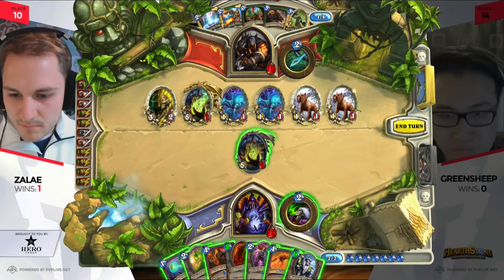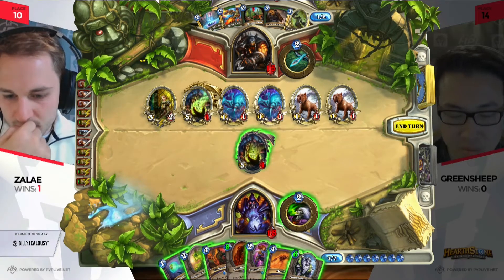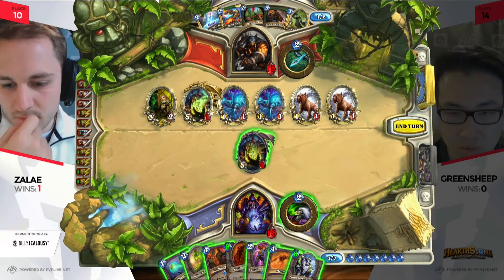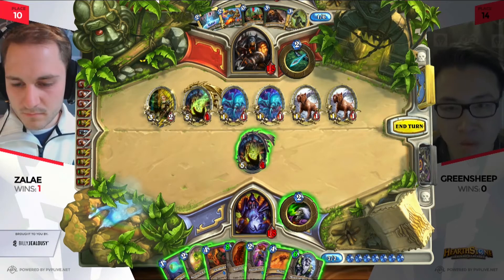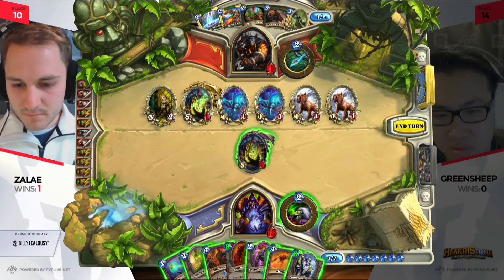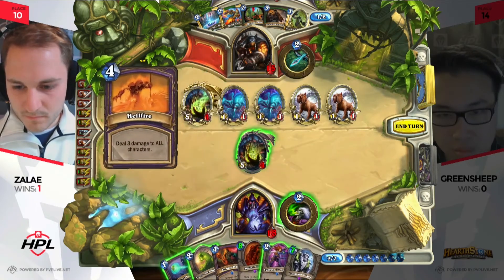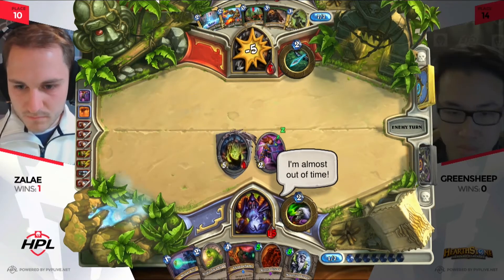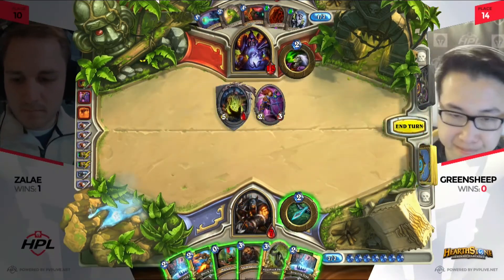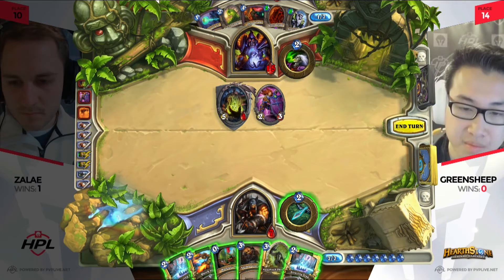Now Zelay is faced with a big turn in front of him. He's got a great Hellfire if he wants it — this Hellfire now suddenly looks beautiful. He's also got a Mortal Coil to take care of the Lotha, can eat the Knife Juggler from there, and use Sunfury Protector to help protect himself. He decides on the Hellfire — going five damage to face while keeping a minion on the board. Actually, he goes with Sunfury Protector instead. I like this play — you get to play around charge threats, get another minion on the board, seven power, and it does well against Freezing Trap. Green Sheep is at seven life, so to force him into a position where he has to do something about this is a wonderful play from Zelay.